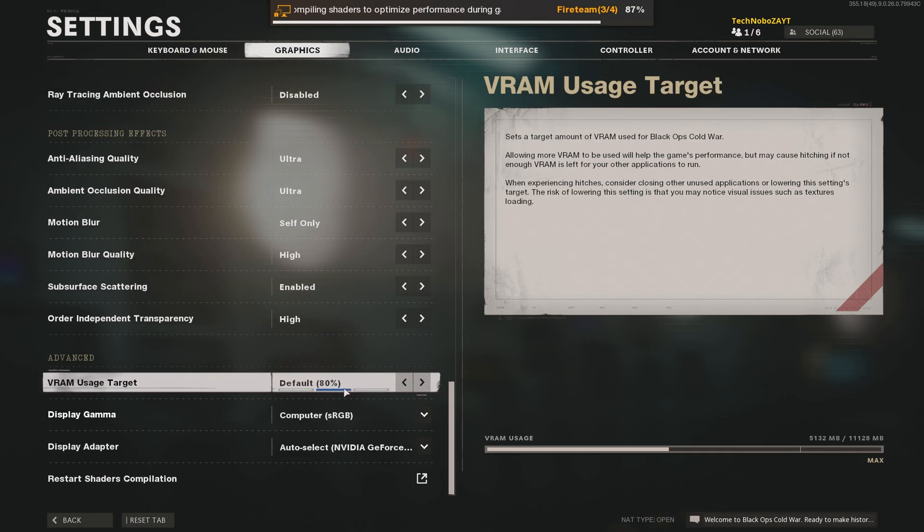The option we're focused on here is at the very bottom: the VRAM Usage Target. Allowing more VRAM to be used will help the game's performance, but may cause hitching if not enough VRAM is left for other applications to run. You can change it between 70% and 90%, and that's all the leverage you get. This isn't enough for most GPUs — but especially lower-end GPUs and some AMD GPUs will benefit greatly from the next tip.